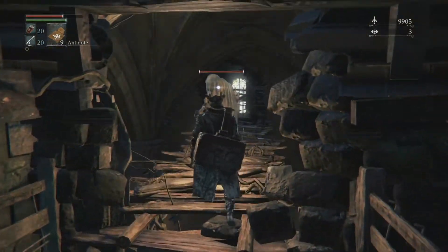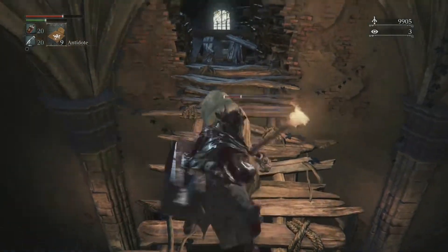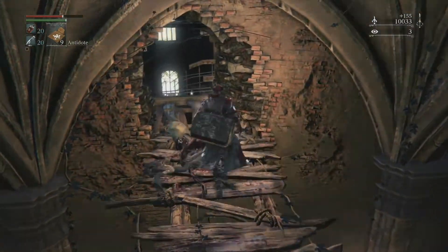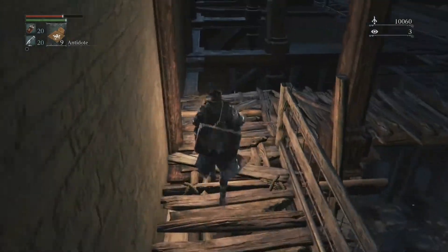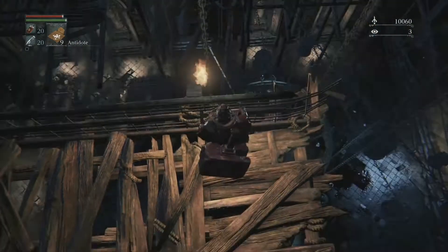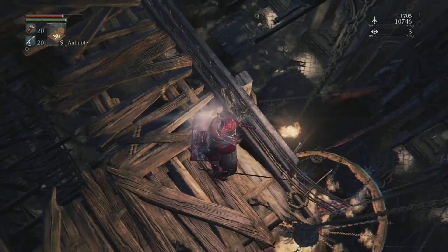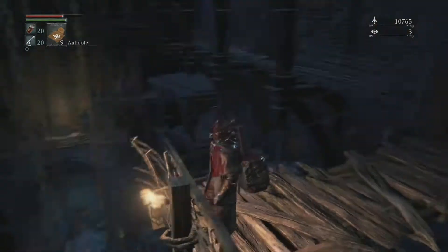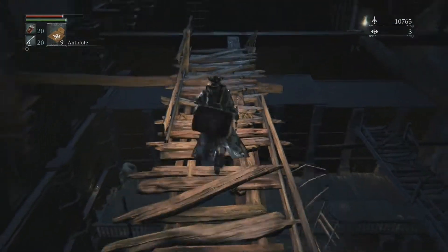I'm going to sneak up on this guy with a torch. Nice — and now he's dead. Now you want to come in and hit this knotted up thing. That's going to drop the chandelier stuff and kill a bunch of enemies down there. You want to just come in and hit it. And if you don't hit it right away, the enemies will wander away from that thing dropping and you won't get them.